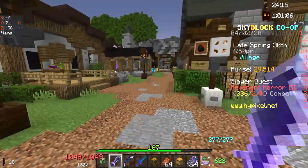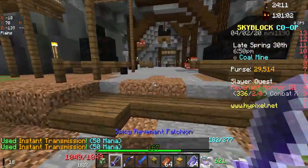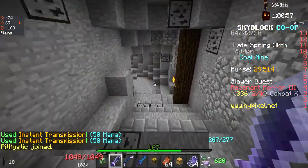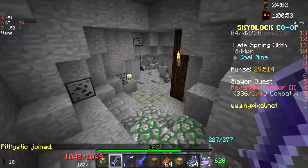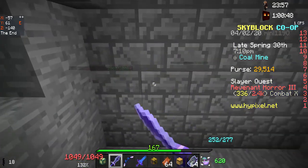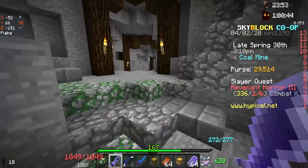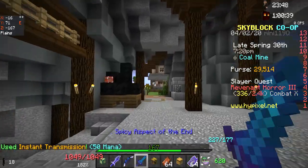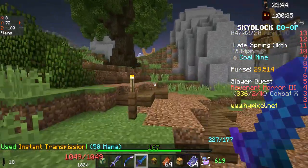If you play Hypixel Skyblock and you log in today and you want to go kill some crypt ghouls — I'm doing tier threes because I can't do tier fours and I don't want to lose my money — you'll notice that you need super boom TNT in order to get in, which is kind of annoying because that's an easy way to get XP and start your bosses. But I have found a way around it.